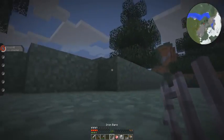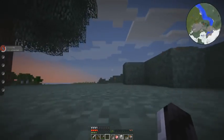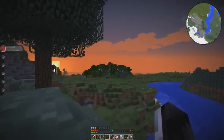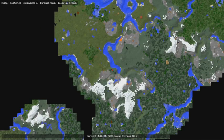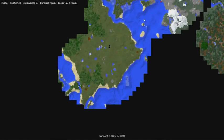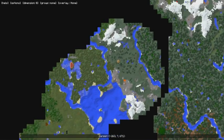Oh my god, there's a Charmander! Well, where's my base? I had a base at one point in my life but now it's gone. With Minecraft Comes Alive, when you start it usually asks where you want to go — but I don't know where my base was.